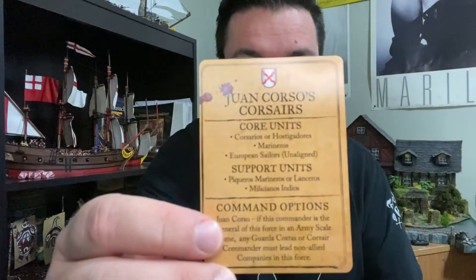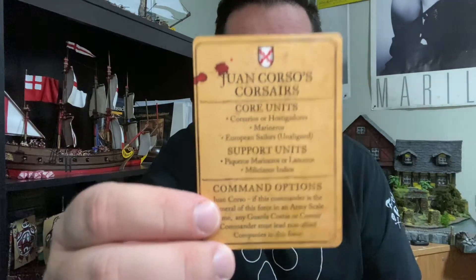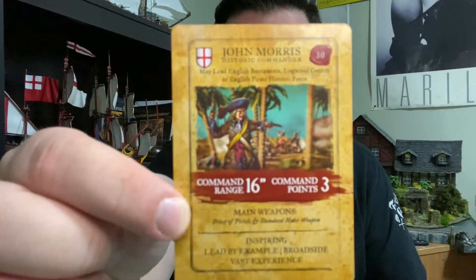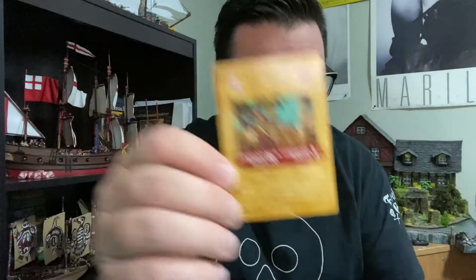We've got the Juan Corso Corsair faction - that's the name of the faction. Corsairs are one of the main core units of this faction. And then we've got John Morris over here. Remember in the last naval battle, these two fought. John Morris was fighting in the Corvette and Juan was in the Tartana. That battle went to a draw. So they've got bigger ships this time - we're going all out for the final battle.